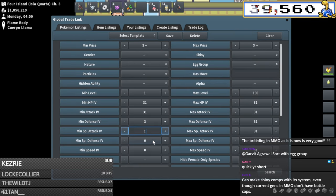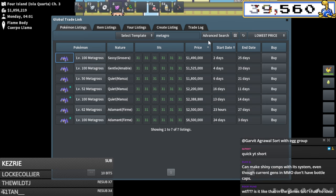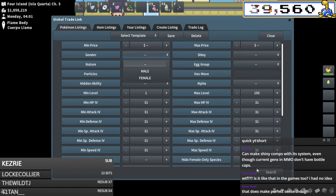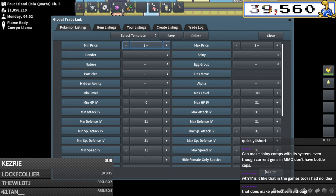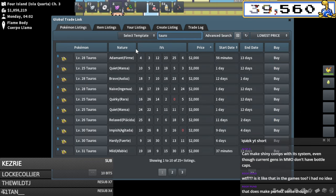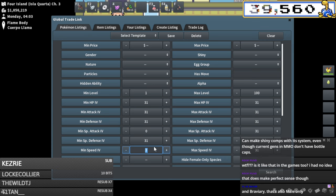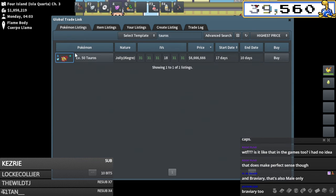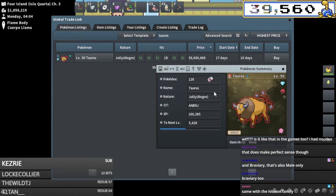Generalist pokemon are the kings and queens of creating your own breeders. Fun fact: the only pokemon you actually need a five times 31 Ditto to breed up is Tauros, because Tauros is a male-only species. You can't breed Tauros with other Tauros. To breed a five times 31 Tauros it's actually the most expensive pokemon to make. If you look at a five times 31 adamant or jolly Tauros there's none on the GTL - they cost like six million.